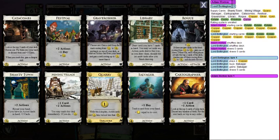Grave Robber combos with Catacombs: you trash Catacombs with Grave Robber, triggering the on-trash benefit, so you can gain a card costing up to eight and also a card costing less than five.